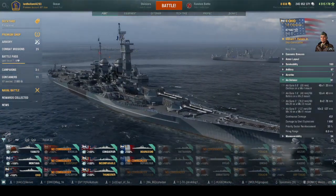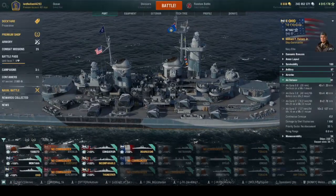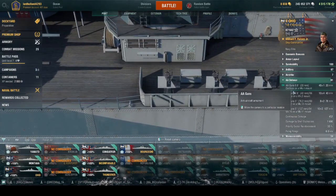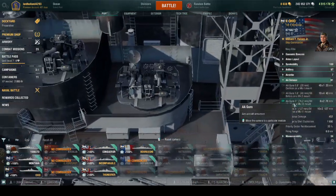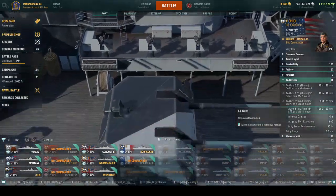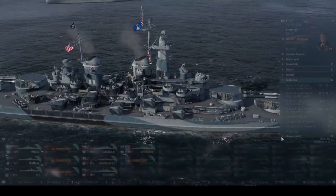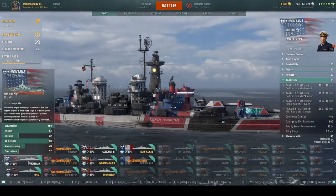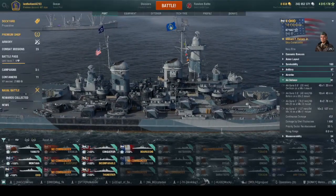For AA, you can repel some carriers or hold your own for a while, but if they really want to concentrate their attack on you they'll still kill you. Ohio gets 40 single-mount 40mm Oerlikons and 10 quad-mount Bofors, plus 16 five-inch guns and the normal ten 127mm guns. Compared to Montana it's almost cutting the AA in half, but for some odd reason they still share the same AA rating. In terms of raw AA power, I truly believe Ohio has the advantage.